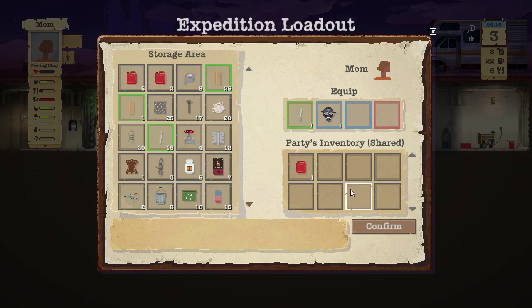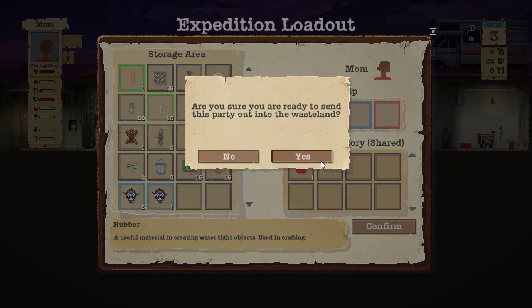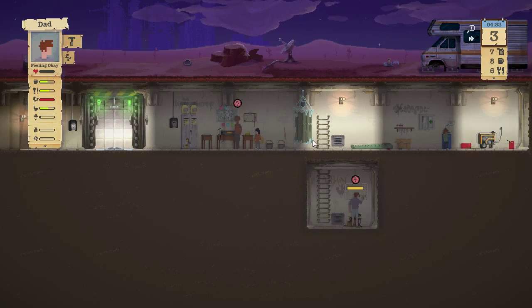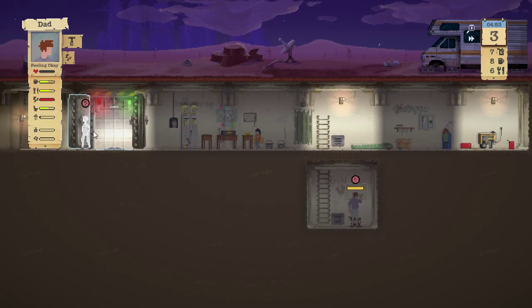One thing to note: while characters are out on expedition, they don't suffer any damage or health drop. So if someone is hurting, you can send them out to do stuff and come back — hopefully they pick up some medication. Their health doesn't drop while they're away, at least in early access. Everything I'm saying is subject to change by the time the game officially releases.